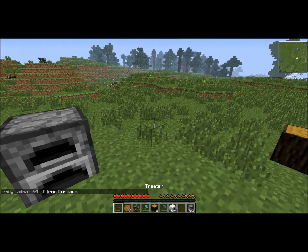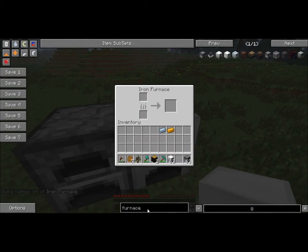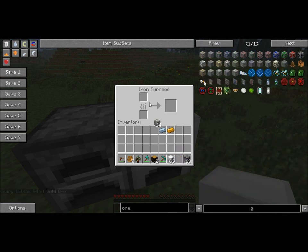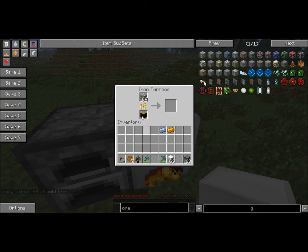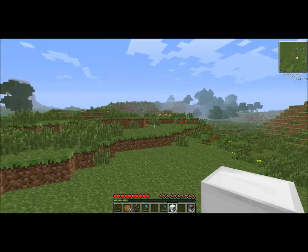It looks pretty snazzy — iron and furnace looking. If we get some ore and pop it in, using rubberwood as fuel, you can directly burn rubberwood. It's a little bit faster at smelting, as you can see — a bit faster than a normal furnace. One log in normal Minecraft gives you about one and a half smelts, but in the iron furnace I think it gives you two and a quarter. It's just a nice addition in Industrial Craft. I'm only doing basics today.